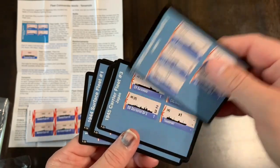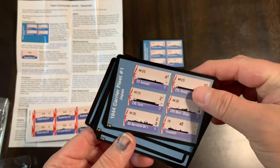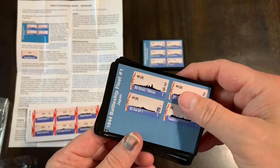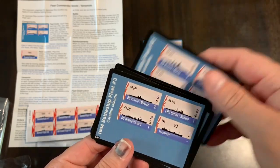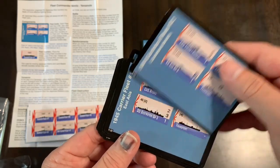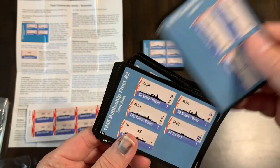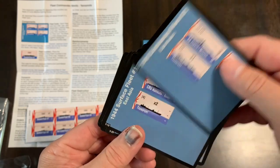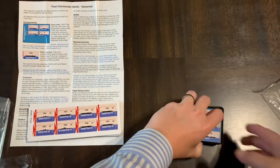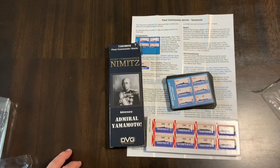I've seen a little bit of stuff online talking about this. I think Tim Korturei has talked about this a little bit and I think he said it helps a little bit, but it didn't help as much as he had thought. I think he was kind of expecting this to be, as it says on the box, a more formidable adversary, and I don't know if he had that same experience with this. I have yet to try it, but from an organizational standpoint it looks like it's useful at the very least. That is what you get in a box of Admiral Yamamoto — the expansion for Fleet Commander Nimitz. I hope this was helpful.